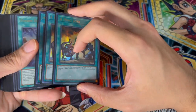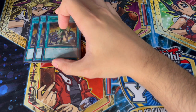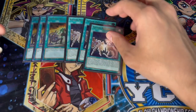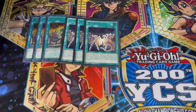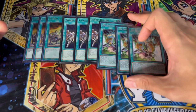For the spell cards we're playing a decent amount. We're playing three A Hero Lives — you've got to start off with three of this. With Ash not being super prevalent in today's format, this card is just insanely powerful and gets you access to whatever you need. We're playing three Fusion Destiny of course — this card is insane, and we all know how powerful it is.